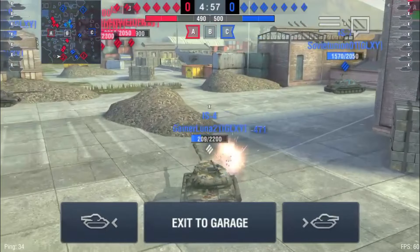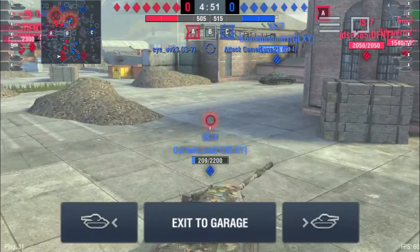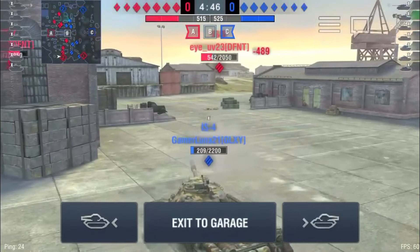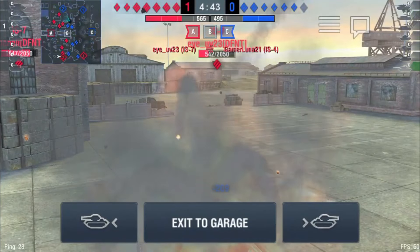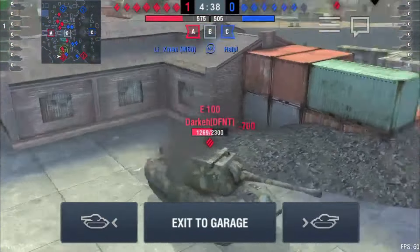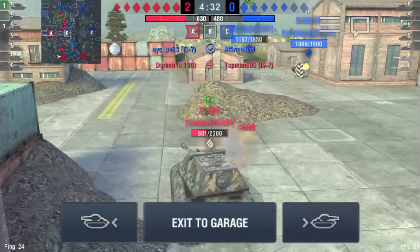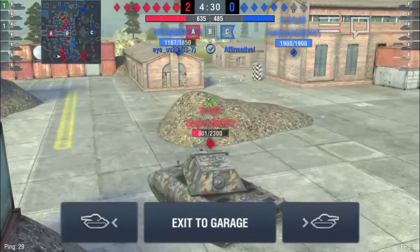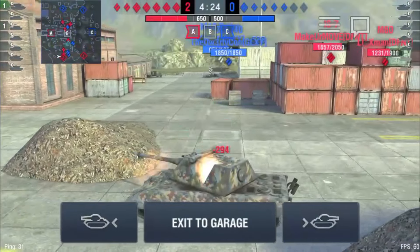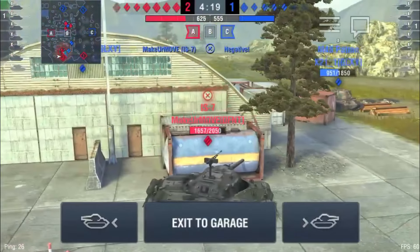The medium tanks on Galaxy are trying to flank around this IS-4, but he's totally boned — he's completely surrounded with heavy tanks to his front and rear. That's the last damage he's going to do before that IS-7 finishes him off, giving Defiant the first kill of the match. Dark in his E-100 is looking to get another kill, but he just got double tapped by those medium tanks, and right after he gets the kill he's going to get double tapped again and take another hit from his right side.